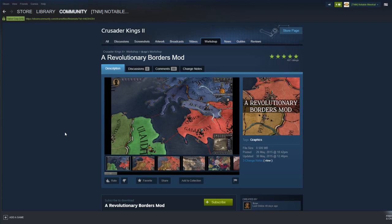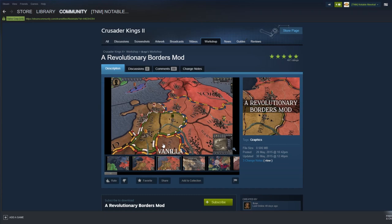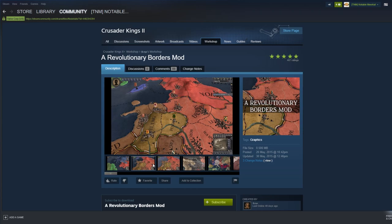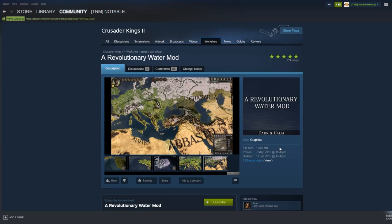Stay tuned if interested; links are below. At the top we have the Revolutionary Borders mod. This is a very simple, straightforward mod that makes the CK2 borders look a lot neater. As you can tell from the first two screenshots, you can very much tell the difference — vanilla CK2 borders are very thick, very heavy, while Revolutionary Borders makes them a lot thinner, neater, and nicer to look at.